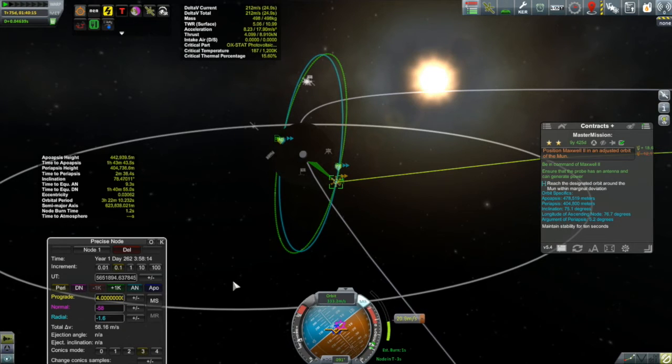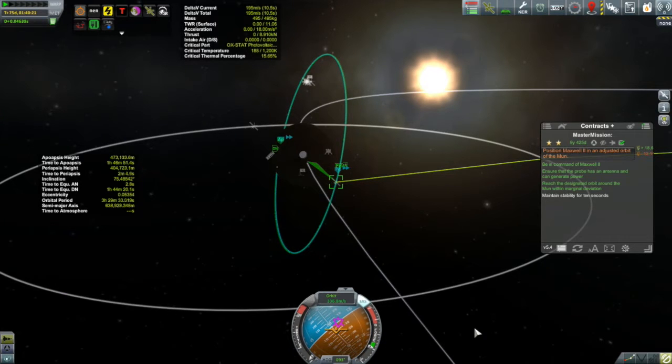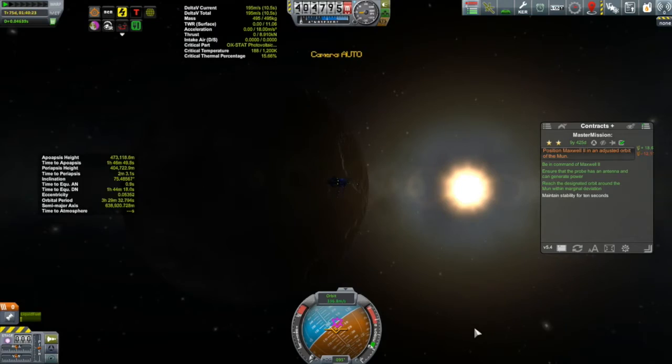Time-warping over to the other side to perform the burn. You can see the orbits are getting pretty close - and the contract requirements have all just gone green. The maneuver's not done, but what's the point now? All we got to do is wait 10 seconds and this contract is complete.